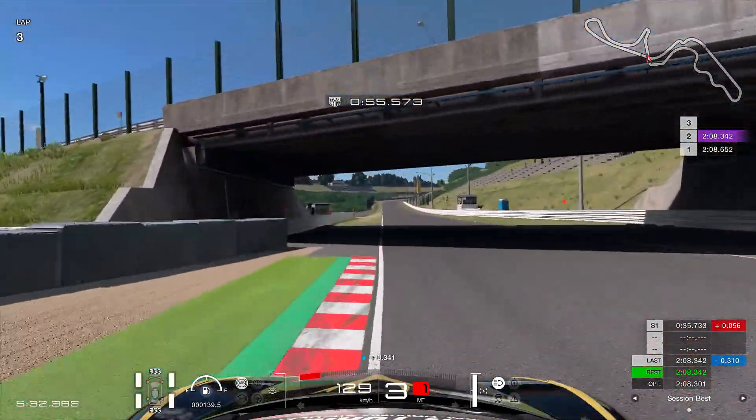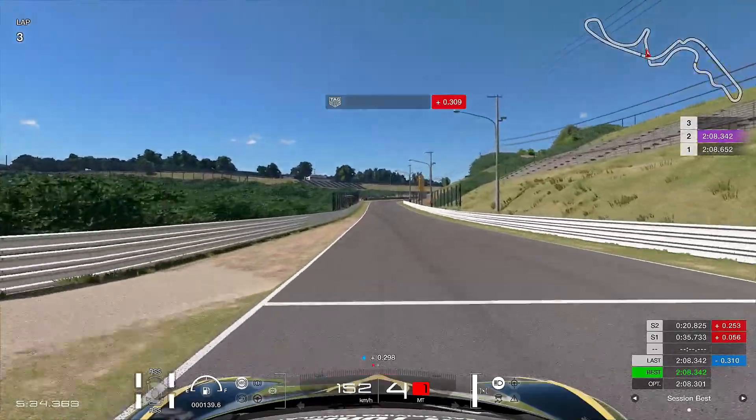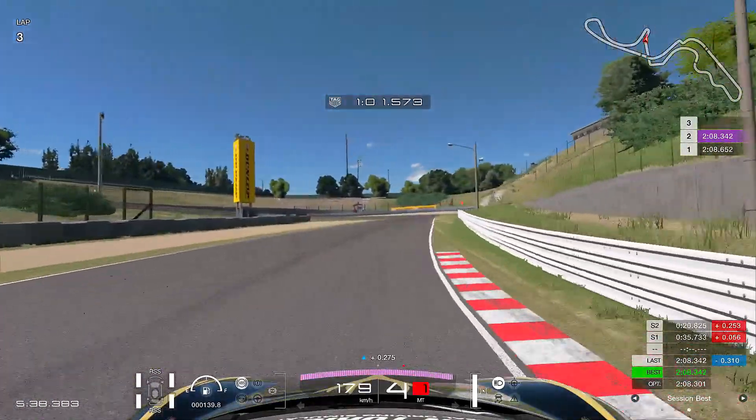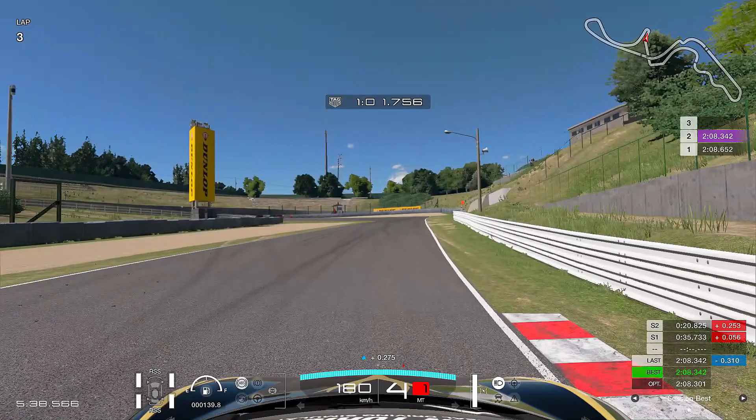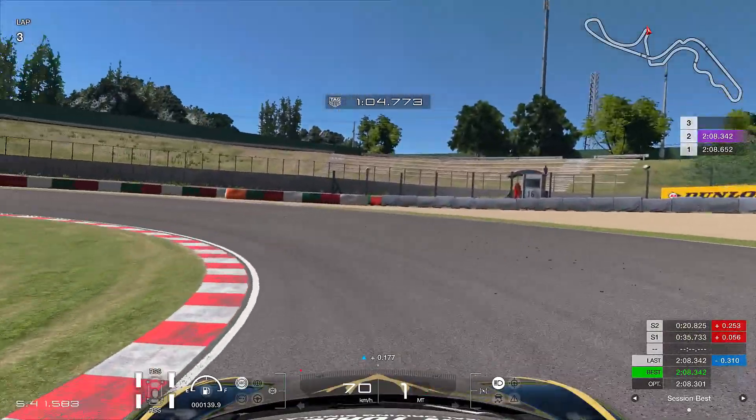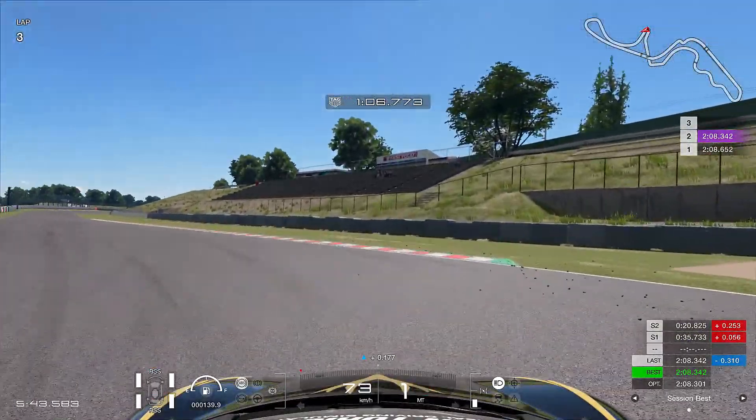As we come to the hairpin, I want you to brake right after the curb on the right side and brake in a straight line all the way down to first gear. Remember, you don't want to give a lot of power while taking this corner — be very patient. Only give power to the car when your car is straight enough so that you don't spin and face the wrong side of the track.